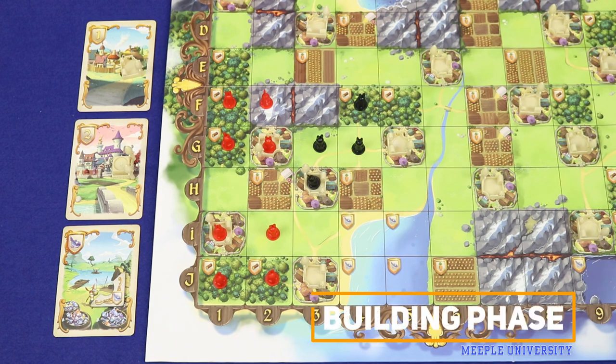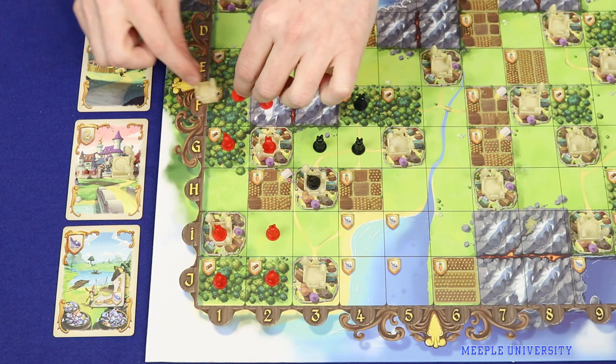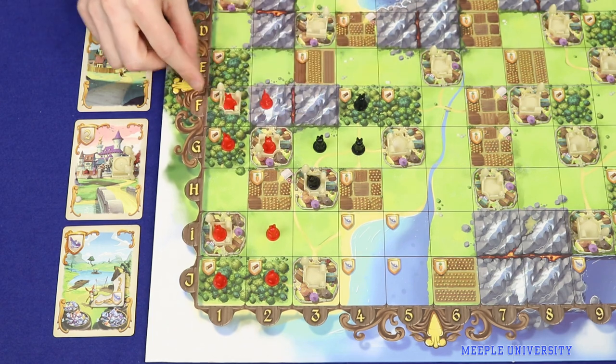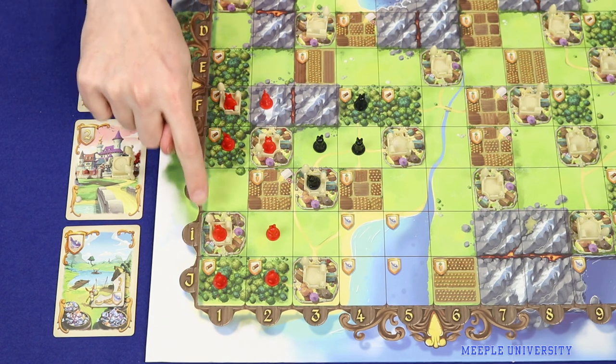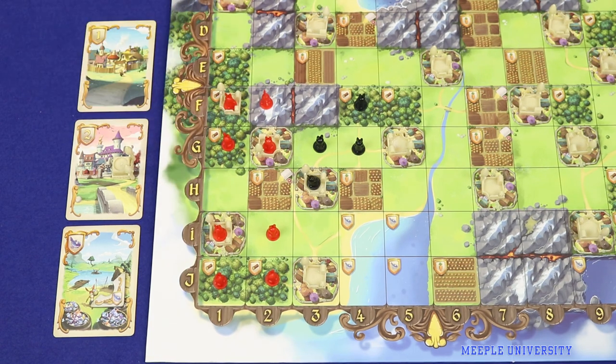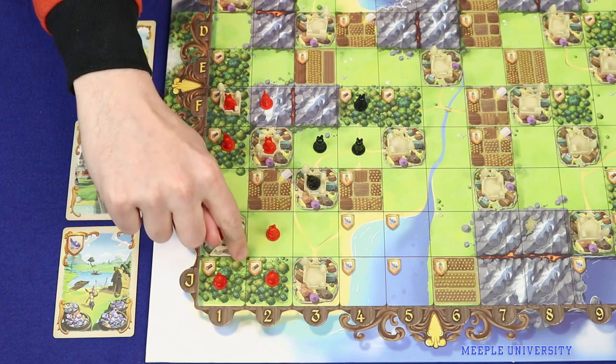After the drafting phase is complete, play passes to the building phase, in which players have the opportunity to build any buildings they've collected during the round. To place a building, the player takes a building from one of the cards and moves it into any territory currently controlled by their bunny. Each territory may hold no more than one building, including the one that started on the board — whether it's a plastic or cardboard piece.